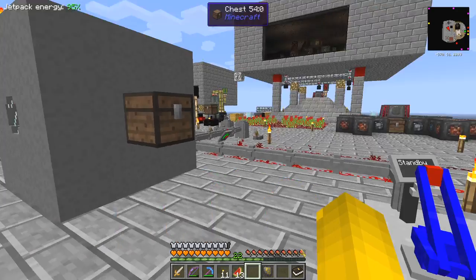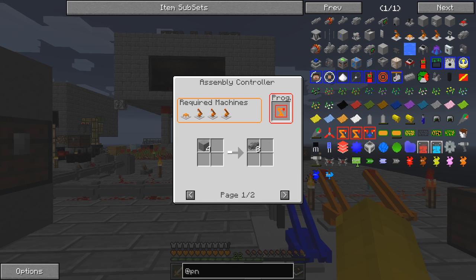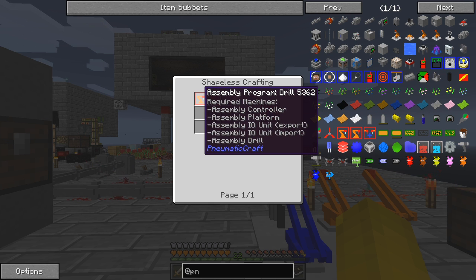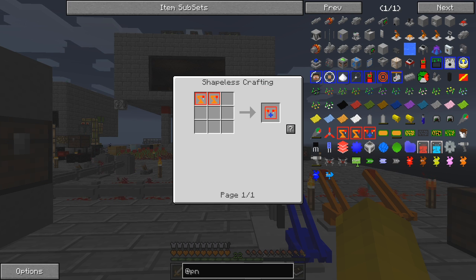If I go and look at this recipe for making advanced pipe - advanced pressure tube - it says we can use an assembly table, assembly platform, an IO unit, two IO units, and an assembly laser. Now that's what we weren't asked to build; we were actually asked to build an assembly laser, assembly drill, and assembly labor. This device here is rather expensive - it requires the assembly laser, drill, and laser assembly program to combine together to give us a drill laser.